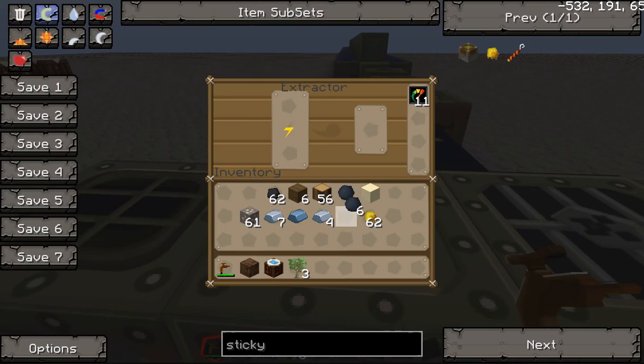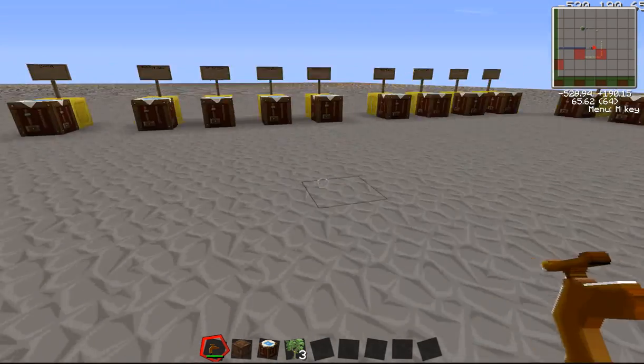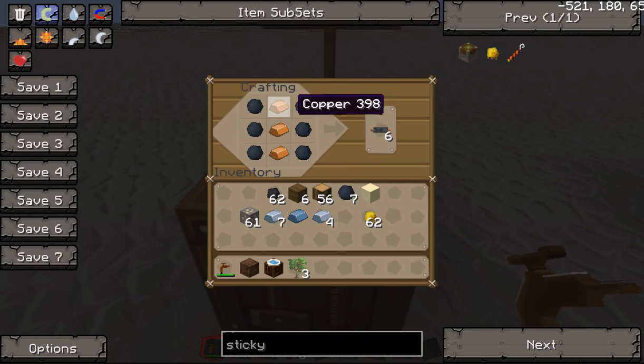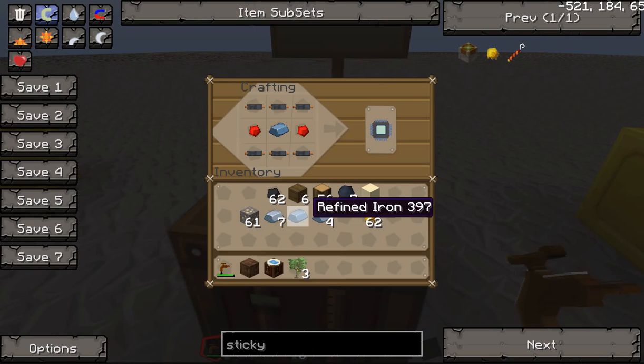The two machines you're going to angle for first are the macerator and the extractor — those are probably the two most important machines when you're beginning. You're going to want to make some cables, which is copper ingots — simply mined copper that is smelted in a furnace. Then, either horizontally or vertically, you put three copper ingots surrounded by six rubber and it will give you six copper cables. Once you've made the cables, you're going to want to make a circuit. Refined iron is simply iron that has been re-smelted in a furnace. Refined iron, redstone, and copper cables combine into an electronic circuit.